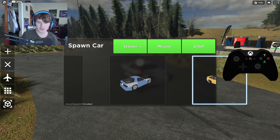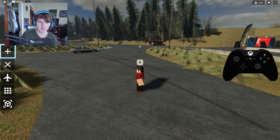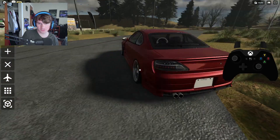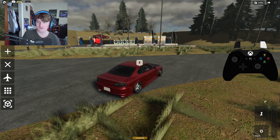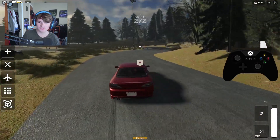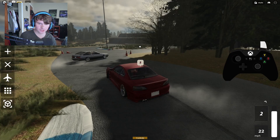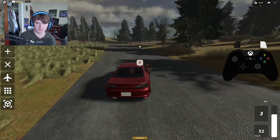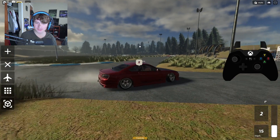Let's show another car — going to use the S15. You have to delete your current car first by pressing X, then spawn the new one. Look at this S15 — it definitely looks sick! Let's take it for a spin in second gear. This one feels a bit faster than the Miata in second gear. Let me try a 360 in third... nope, we're in the grass.